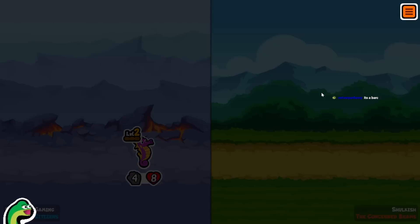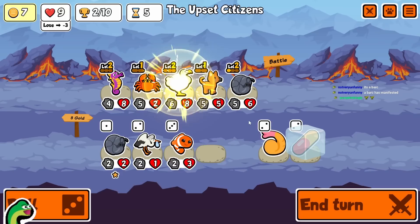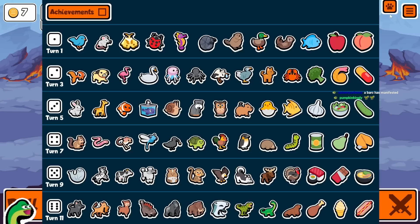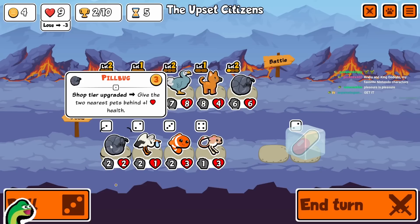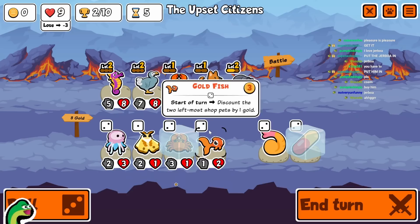Oh my god, we're winning! I've always wanted to win. We get a level two Dodo — beautiful! Oh, I forgot Jerboa was in on this, oh god. No Jerboa please. All right, we're gonna hit a fried shrimp here.